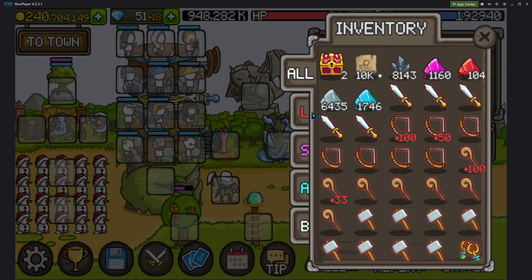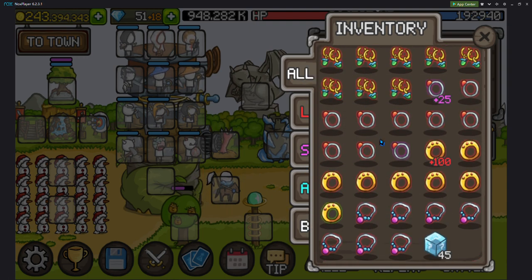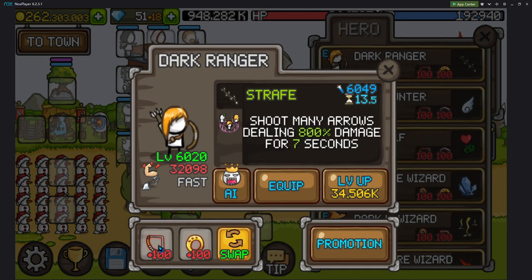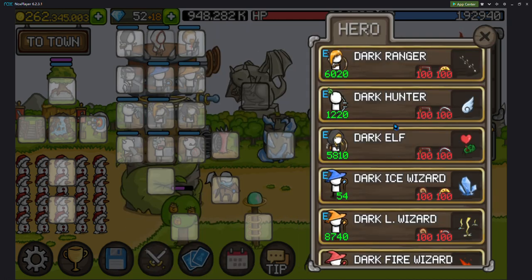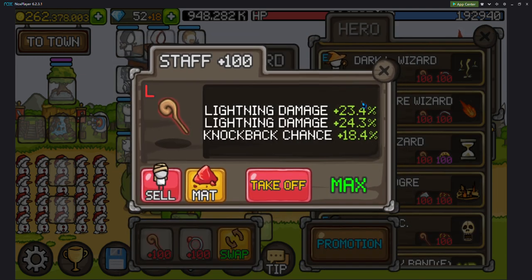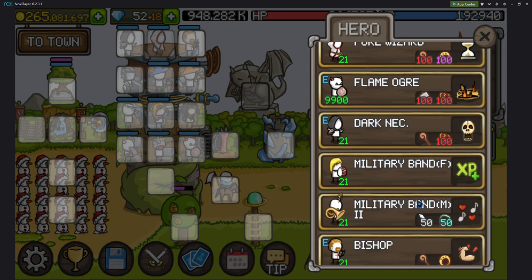They've made the unknown contract and dark crystals very useful now. Before, once you maxed out workers to 1000 the dark crystals were useless — the maximum you can hold is 20k for both. Once you maxed out your treasure items with dark crystals there was no use for them, but now they've made it a useful item. There's also a certain amount of items you can hold in inventory, so once it's full you'll get a notification. For a while I couldn't figure out why I kept losing waves — my setup seemed decent and was similar to what I saw in YouTube videos.